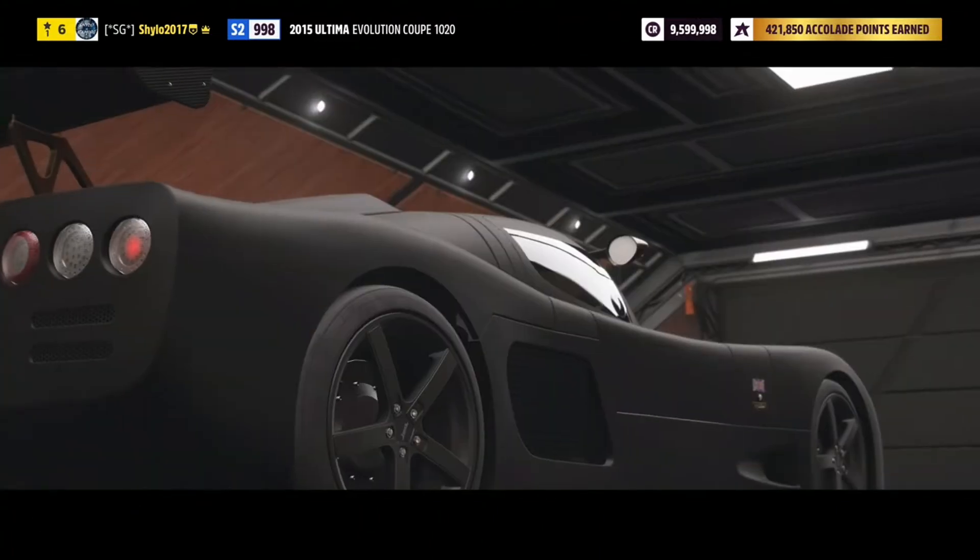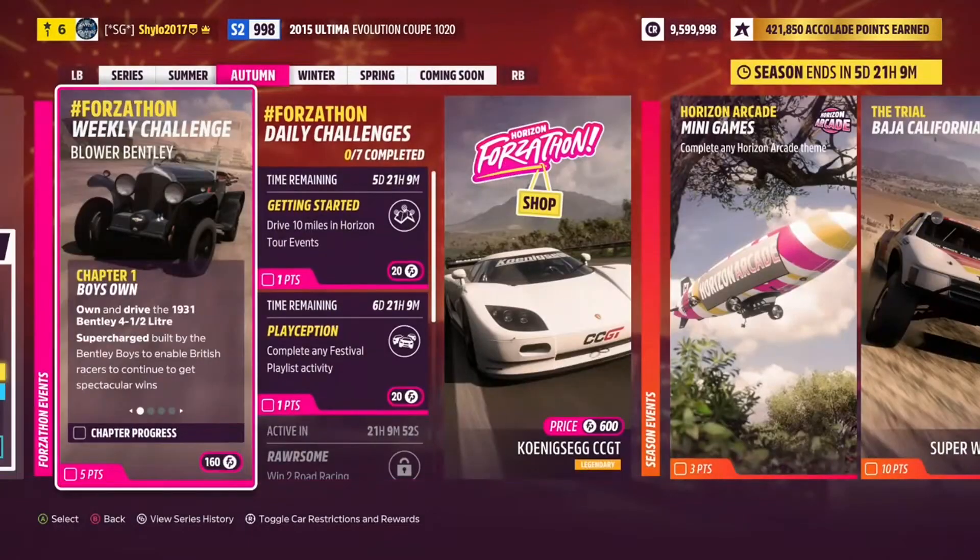The weekly Forzathon challenge is a bit of an interesting one. Chapter one and chapter four are the worst in my opinion. Chapter one is called Boy's Own — for this you need to own and drive the 1930, not 1931, Bentley four and a half litre, also known as the Bentley Blower. I've always known it as the four and a half litre — there's a couple of ways you can get this.